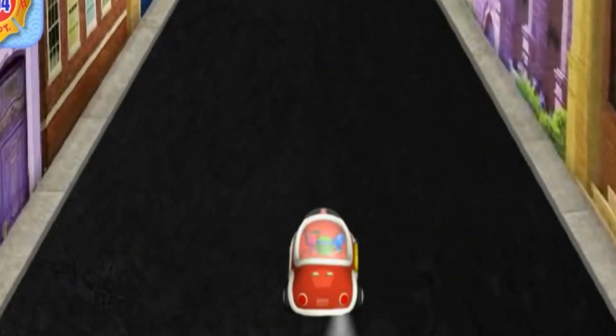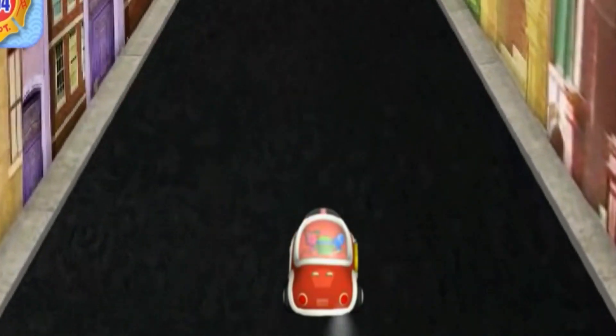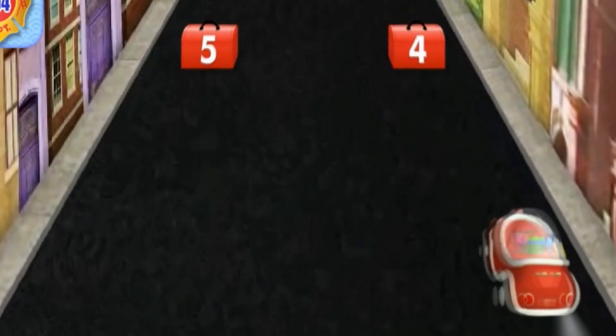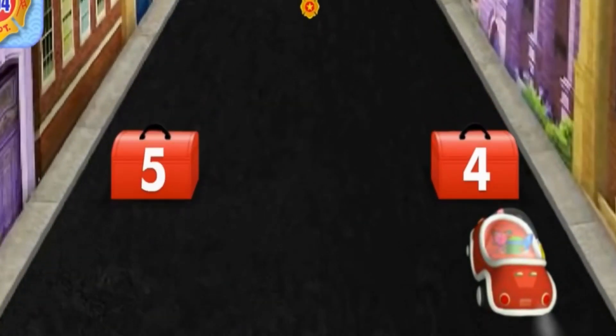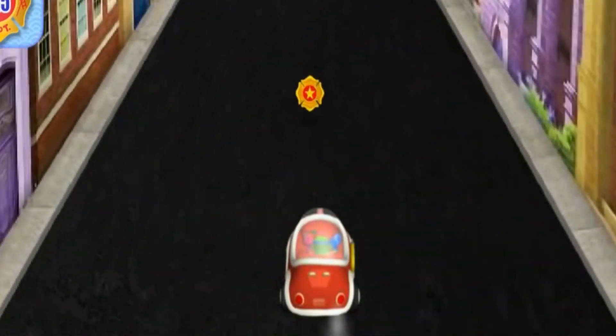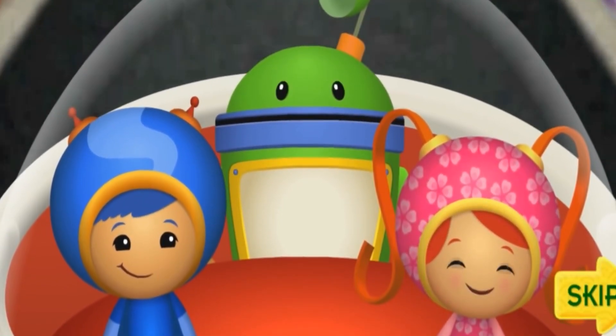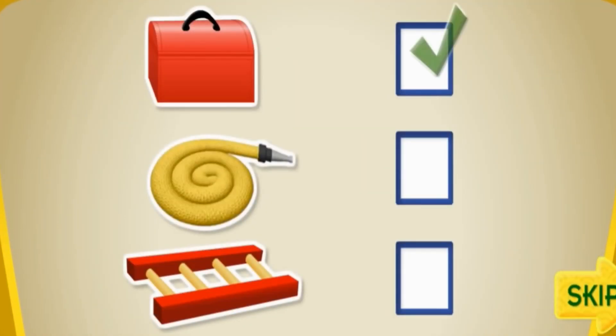We need to collect one last toolbox. This time, steer us to the toolbox with the number 4. Alright! We got the last toolbox! Thank you, Me Friend. We collected all the toolboxes. But we still need the hoses and ladders. Let's go!